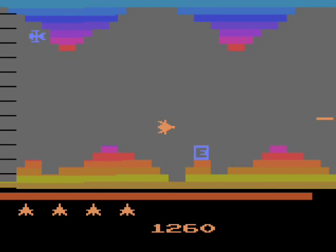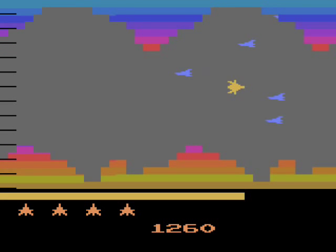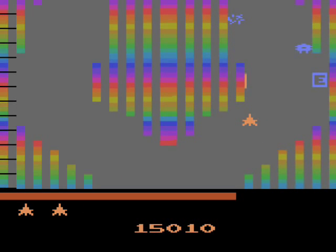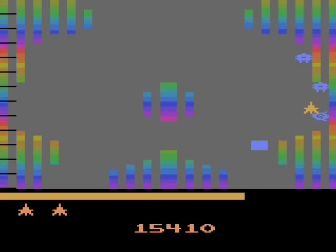There's also an invincibility power-up. These blocks against the wall that read E will provide you with the temporary ability to crash head-on into anything without consequence, including the walls. There are both horizontal and vertical scrolling levels with different variations of design for each, so it's not the same old shit all throughout the game.